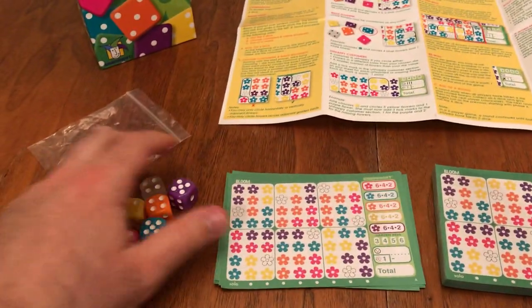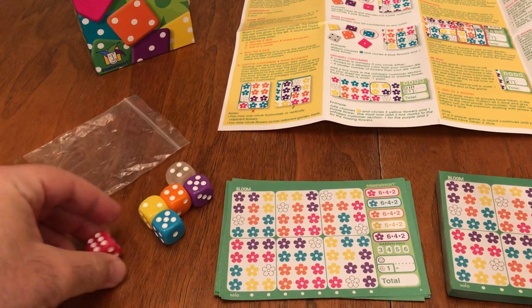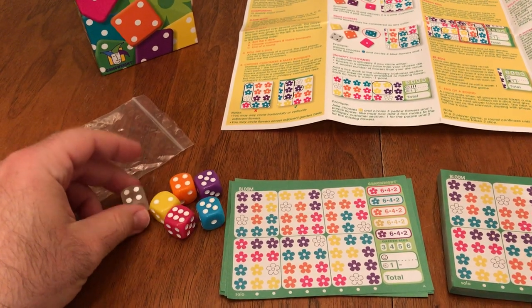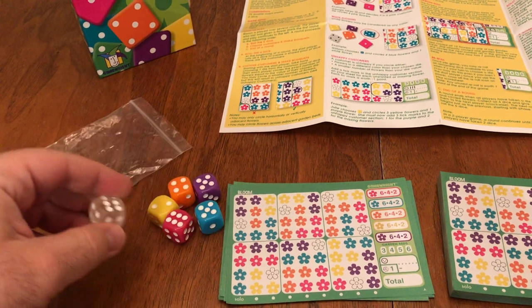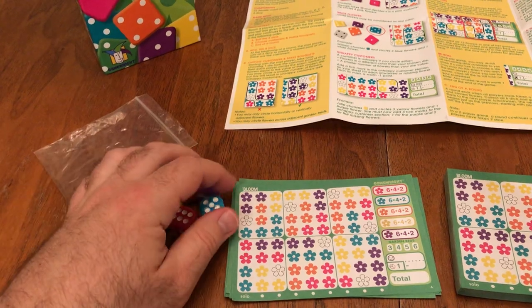The dice are really nice as well, with a very nice pastel color to them. You get five colored dice and then a translucent wild die as well.